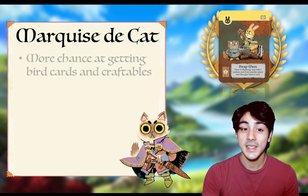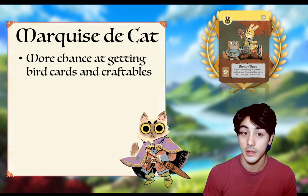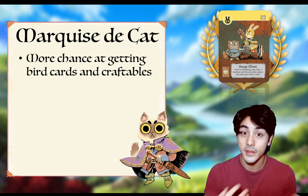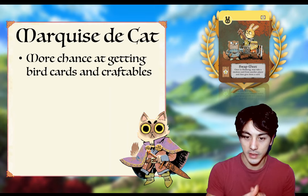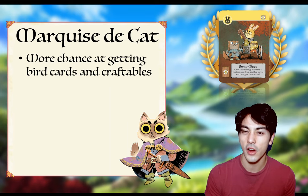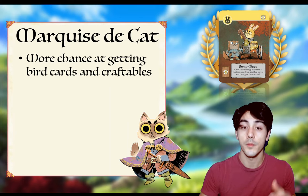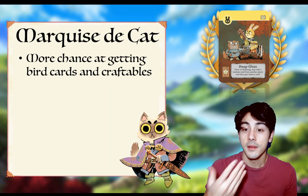Let's get right into the factions. So Marquise de Cat loves this card. If I start with this card in my hand, I'm almost always going to try to craft it on turn one and hold on to it as long as I can, because Swapmeat gets you more chances at getting the bird cards you're really looking for and craftable items. The Marquise de Cat has pretty poor card draw — you're going to be drawing two cards per turn if you get up to three recruiters, which is an important threshold. Only two card draws means oftentimes you're just not going to have chances at crafting and you'll have kind of stale cards. With Swapmeat, it's another opportunity to draw and try to get a bird card, which will make a decent turn into a potentially great turn with four actions.